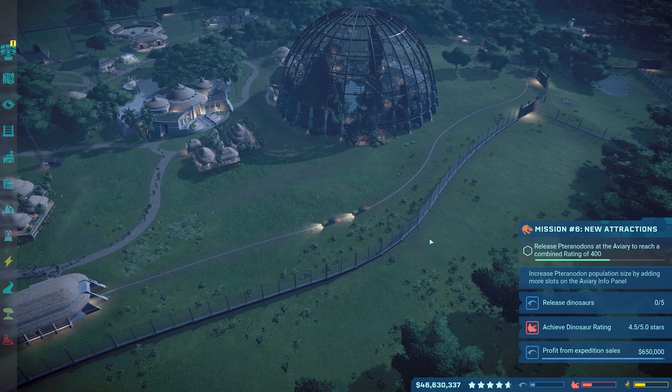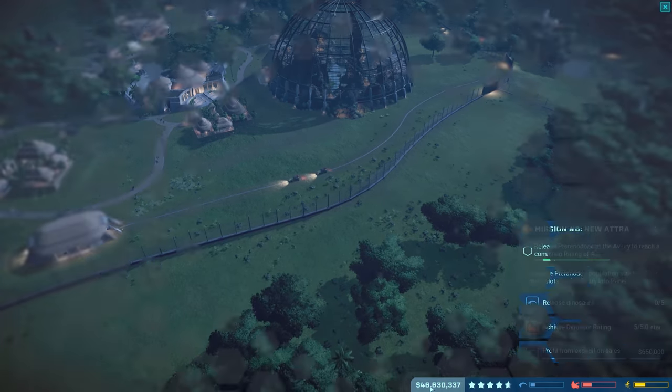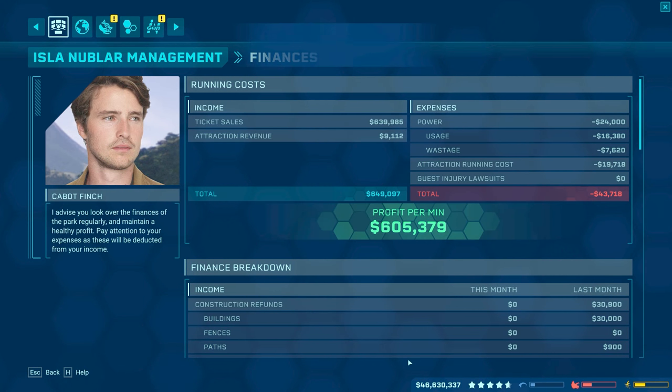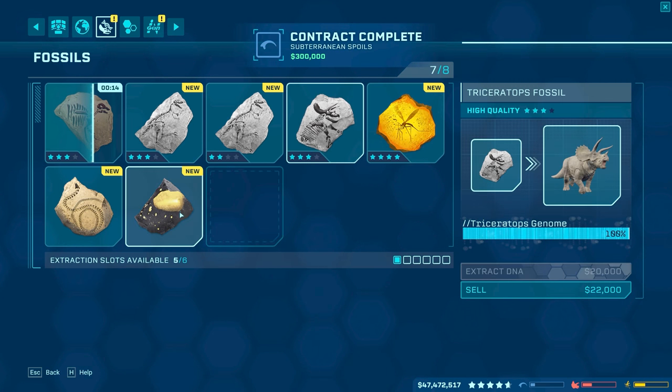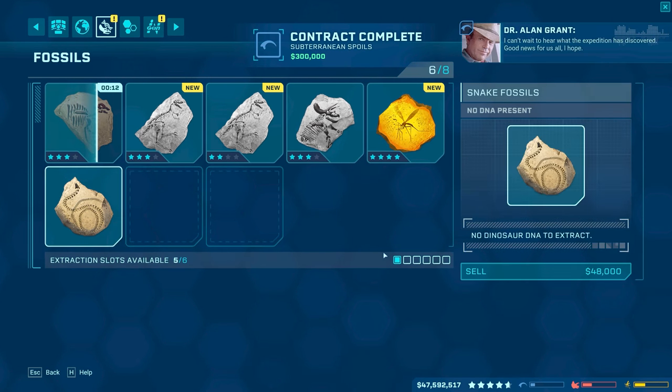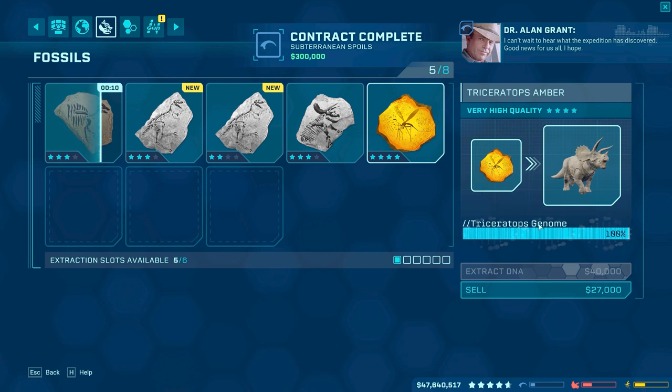The income's a little bit better than that. I wonder what our actual income is per minute. That would be $649,000. That's honestly pretty good. The overhead here is only like $44,000 — the expense is $43,000 right there. That is like nothing. Sell the gold for $120,000. Get $240,000 from both of these. We're going to get that Alan Grant contract done. Boom. I can't wait to hear what the expedition has discovered. Good news for us all, I hope.